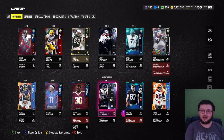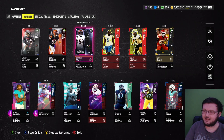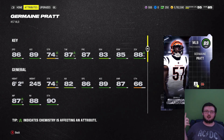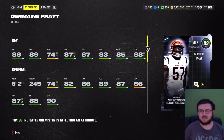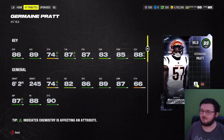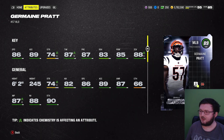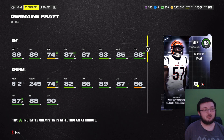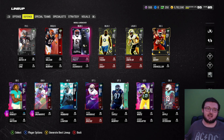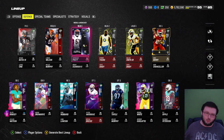We're also going to be using another card today that just came out, and that's middle linebacker Jermaine Pratt. 86 speed, 89 acceleration, 74 strength, 87 tackle, 87 play recognition, 83 block shed, 85 hit power, and 88 zone coverage. So we're going to see how good these cards can play today. Hopefully they play pretty dang well.